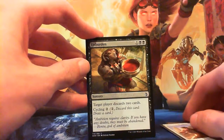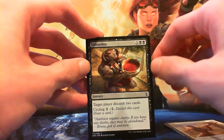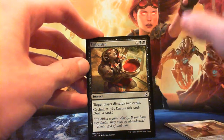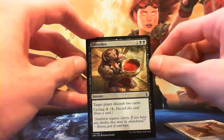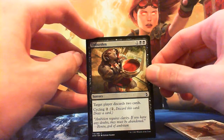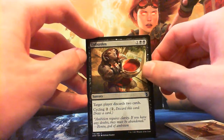Unburden — one black black for a sorcery. Target player discards two cards. It's Mind Rot for a slightly different mana cost, but it can cycle as well. So late game if you draw this and they have no cards in hand, you just cycle into a new card. Yeah, it's not bad.